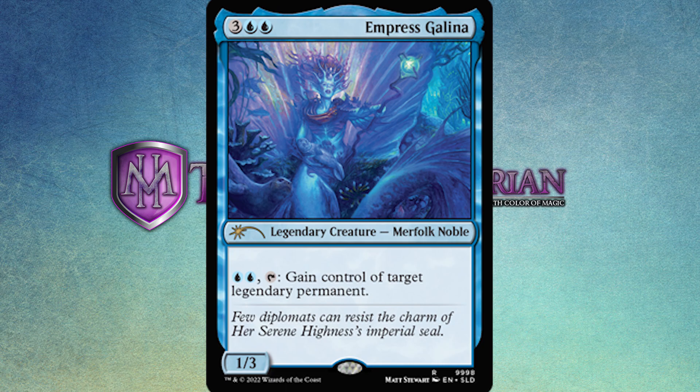Her ability is: pay two blue and tap, gain control of target legendary permanent. That is an incredibly powerful ability. The fact that Galena doesn't have to stay on the board and that this effect is really difficult to deal with makes her very potent. It's honestly time for her to get new artwork — this artwork they've given her is a lot of fun. You'll see she is wielding her staff in her left hand, looking very imperious and merfolk-y. I definitely dig the artwork.